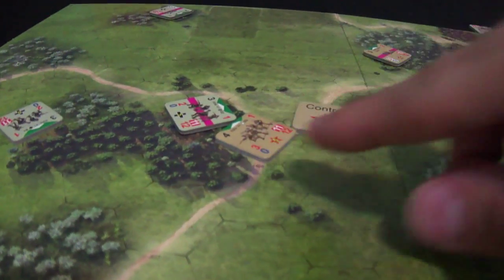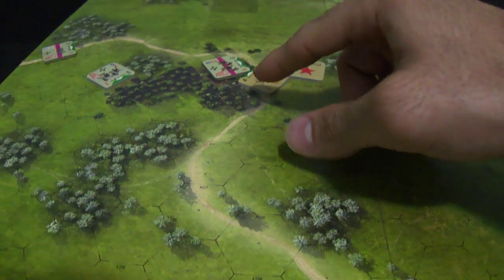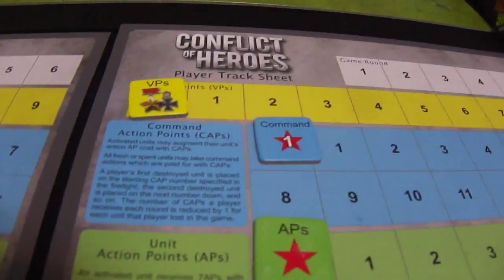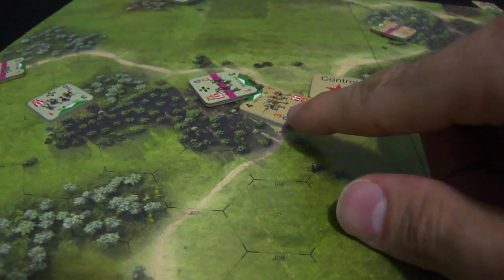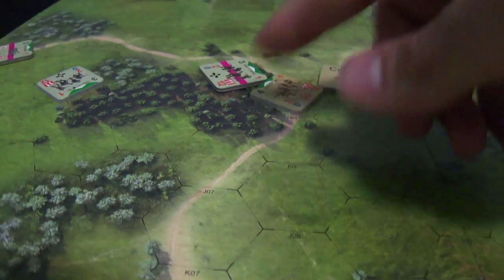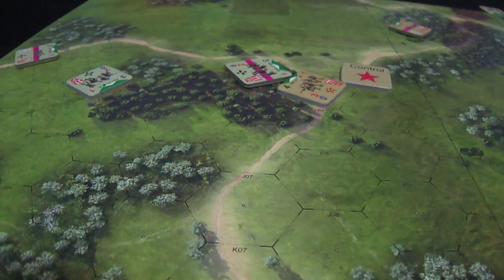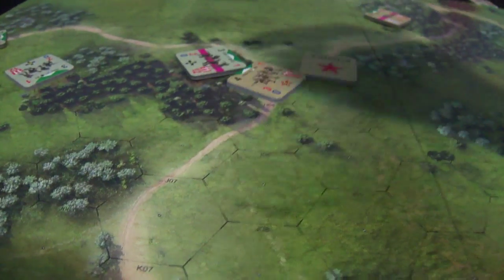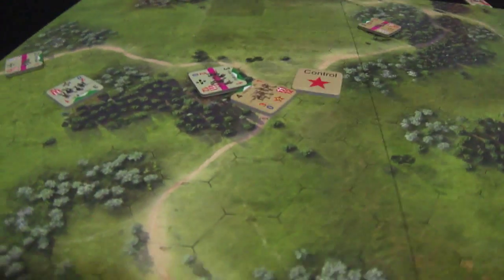The Soviet player pays the cost of firing — four. He also pays two caps to modify and try to eliminate this German unit. His fire power is three plus two from caps is five, plus three for close range — total eight. He needs fourteen. Open fire — seven plus eight is fifteen! He was able to hit the German unit.